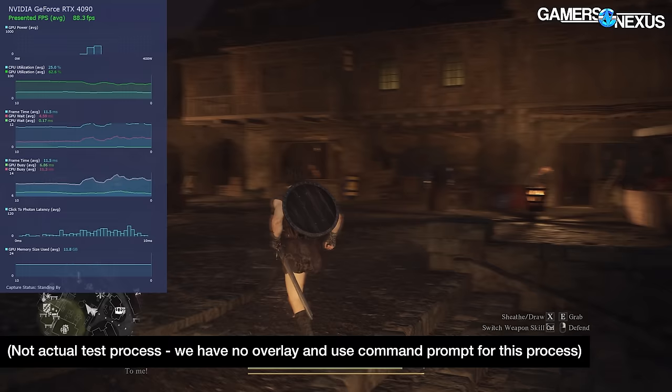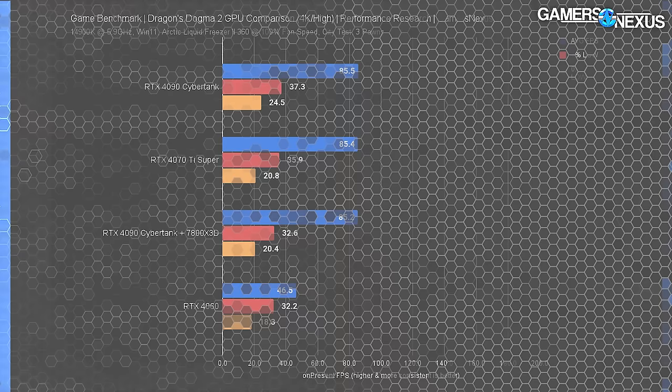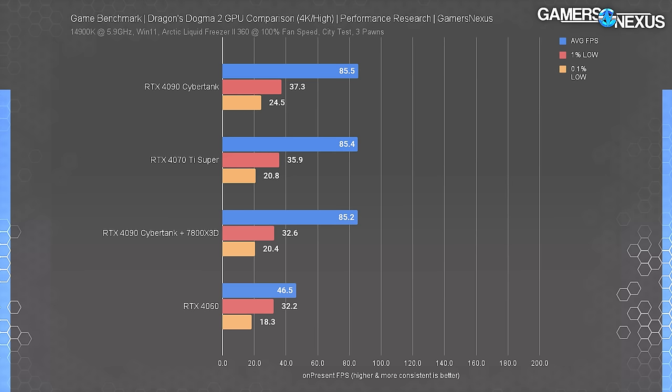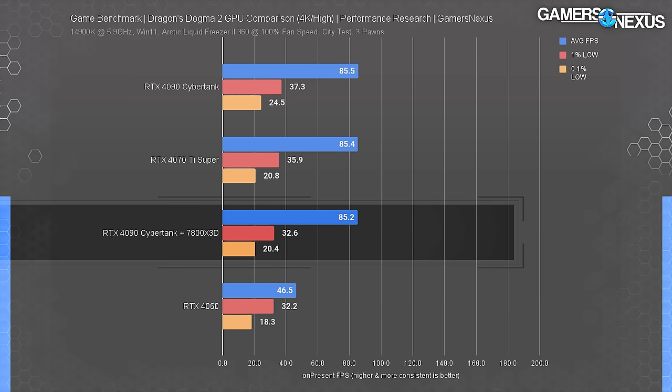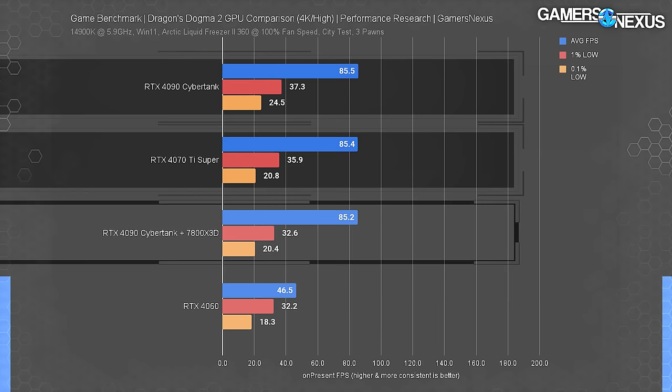After all this work and still set on doing a GPU benchmark, we settled on the highest load area to represent something closer to a worst case scenario. Unfortunately at the time we didn't yet appreciate just how CPU bound that scenario was. Here's the first round of GPU benchmark results: as soon as we observed the 4090 yielded the same performance as a 4070 Ti Super, we knew GPU benchmarking would be pointless — at least in this area. This was on the 14900K at 5.9 GHz. Even switching to the 7800X3D — a major time commitment — yielded the same result as the 14900K, all at 4K.